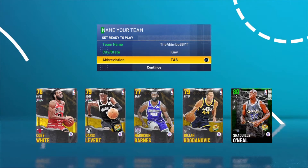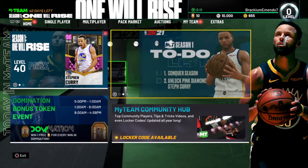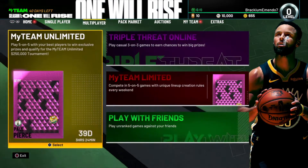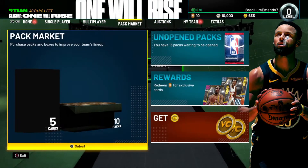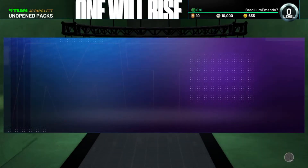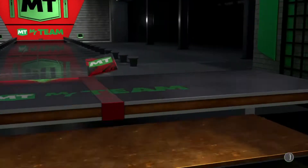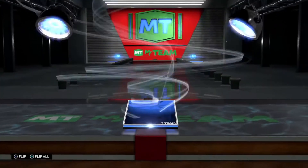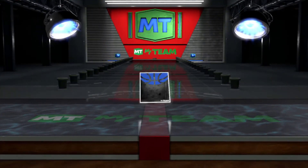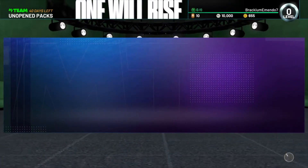As you see here it's pretty much the same sort of set out and layout for the menu, but we do have some packs here to open from the pre-order bonus. First off, the Kobe Bryant evolution card - I didn't realize it was going to be an evolution card, which is interesting because obviously that means he could evolve to something pretty decent.